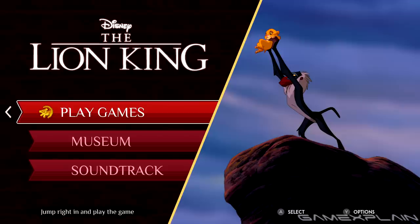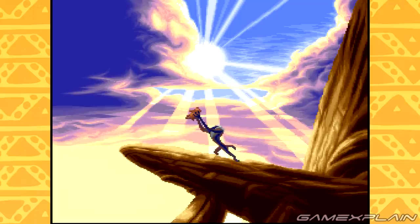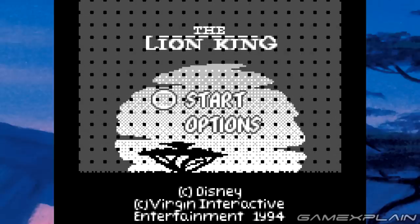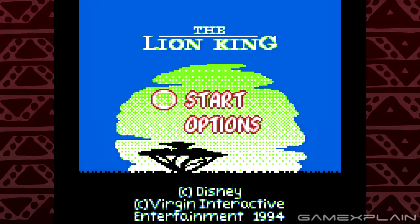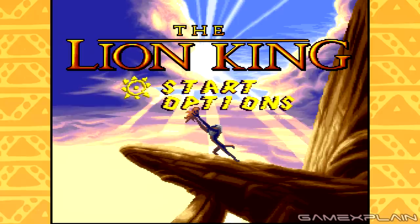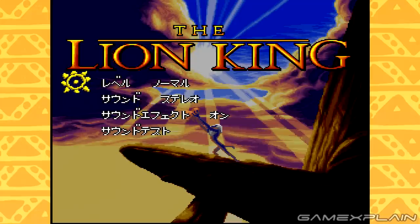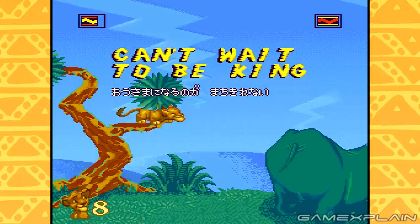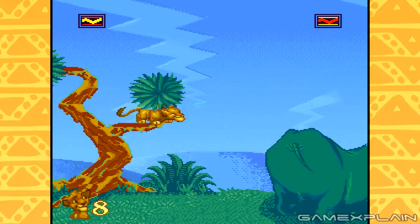Let's start with the Lion King games, as they're the simpler of the two to discuss. Here you'll find both the Super Nintendo and Genesis versions of the game, as well as the Game Boy port, which includes a colorized Super Game Boy variant. The Japanese Super Famicom version is here too, even though it's nearly identical to the Super Nintendo one, except for a few super small tweaks, like a darker option screen background, subtitles for each level, and a small color correction for the Rhino.